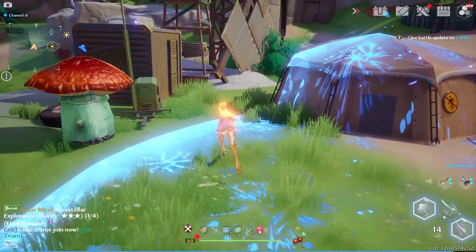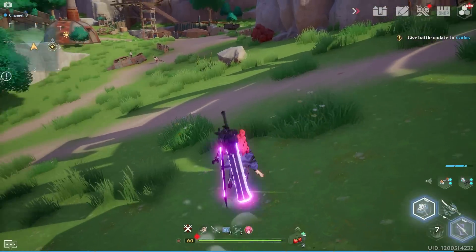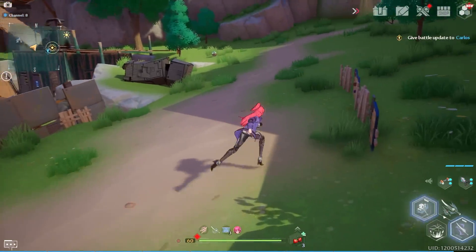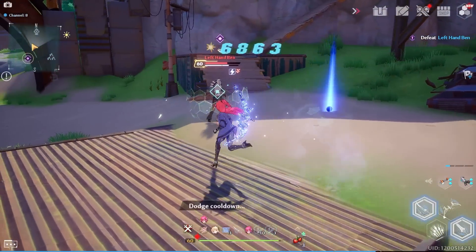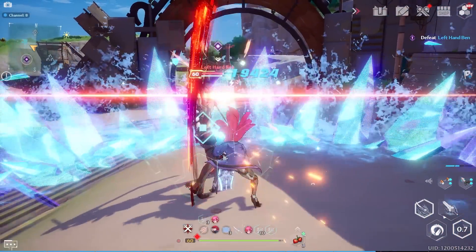And it doesn't have to be this freeze effect — it can be the effect of whatever weapon: bolt attacks with the stunning, fire weapons with burning, or physical weapons with the grievous effect. Now you can purposefully trigger your elemental effects without thinking it only happens randomly or with every discharge.